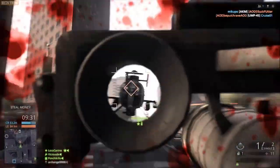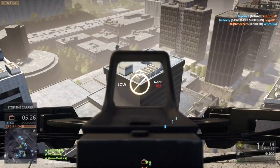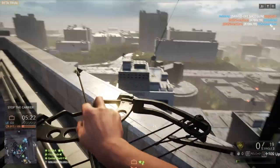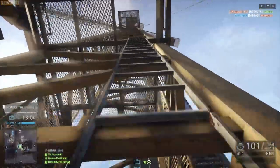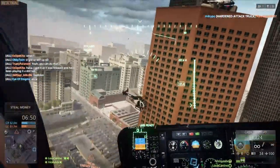The vehicles control very well even with a mouse and keyboard. Zip lines and grappling hooks are back again, last appearing in Battlefield 2 Special Forces. However, they're not really required to play this game, but are a great addition regardless. Zipping between two tall buildings makes for some fun, interesting tactical advantages.